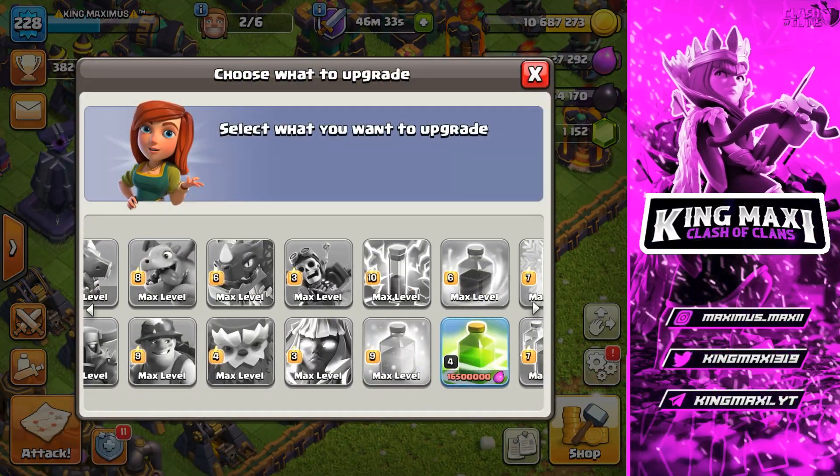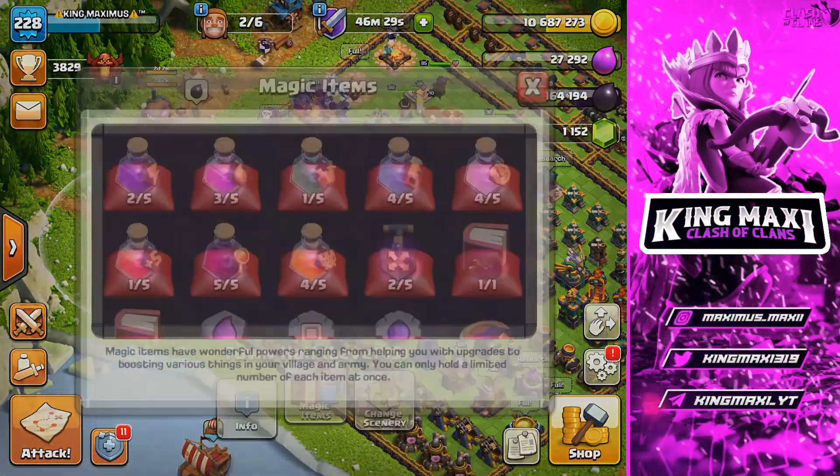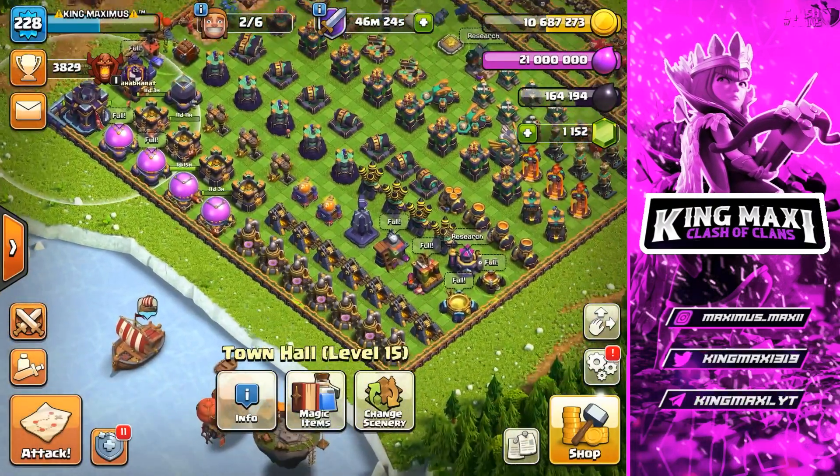Now we have to find the Electro Dragon - we have to find the maximum level 6. We have to find the Elixir storage and we have to fill the Elixir storage.